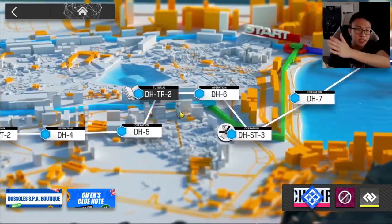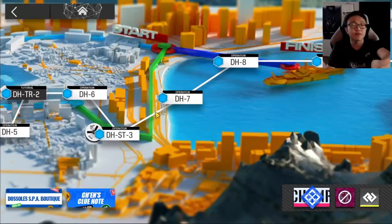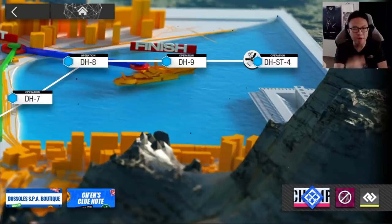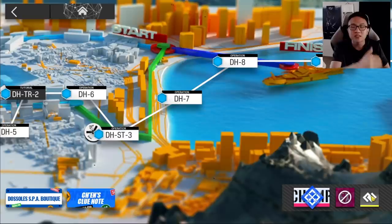Choose whichever set of three stages you're comfortable with. If you're a new player who can't clear the later stages, doing DH1–3 will still get you both the event currency and the stickers you want. If DH1–3 is too easy, you can do DH4–6 or DH7–9. Veterans can just do DH7–9. The idea is: choose the set of three stages you're comfortable with, and farm what you need. No pressure regardless of where you are in the game.